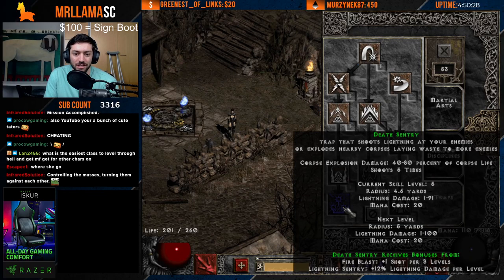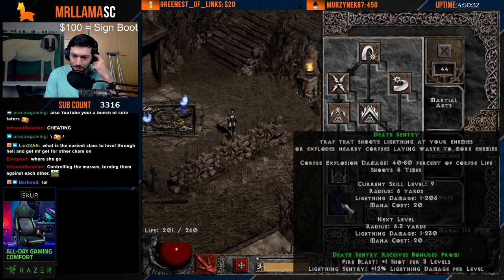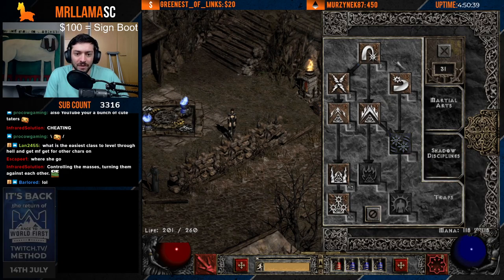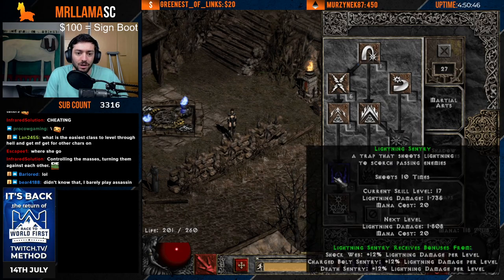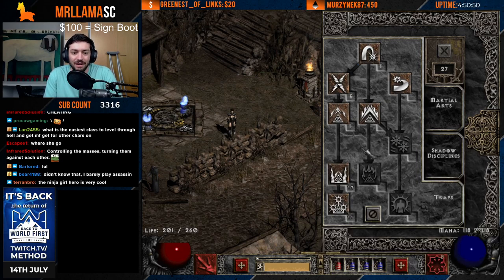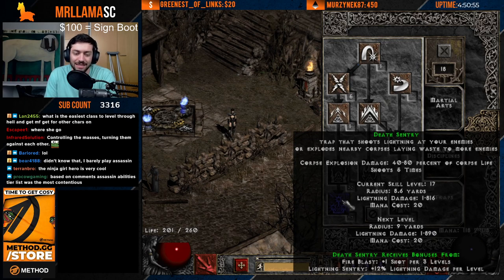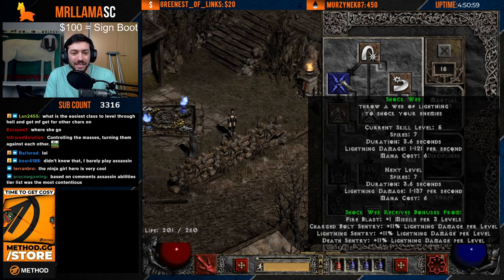Once we have the shadow disciplines set, we look at our trap skill distribution. We put as many points as we can into Death Sentry and Lightning Sentry. For example at level 40, that's 11 points into Death Sentry and 17 into Lightning Sentry. Any leftover points can go into Shockweb, which is a synergy that increases Lightning Sentry damage. From there, every level we max Lightning Sentry first, then Death Sentry, then continue putting points into Shockweb.